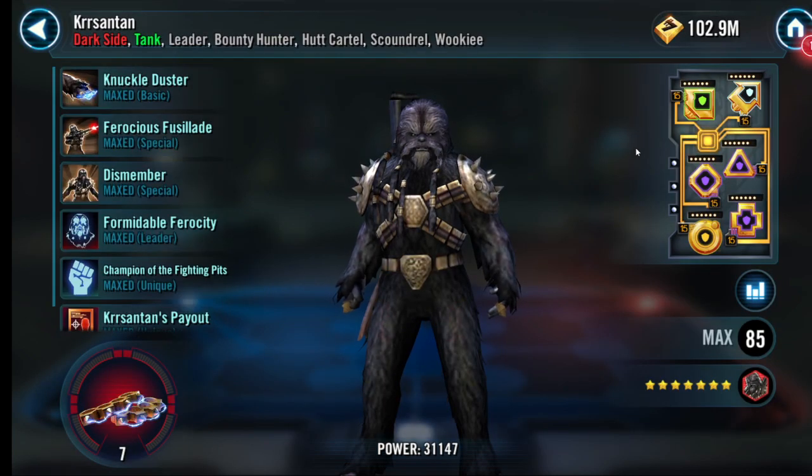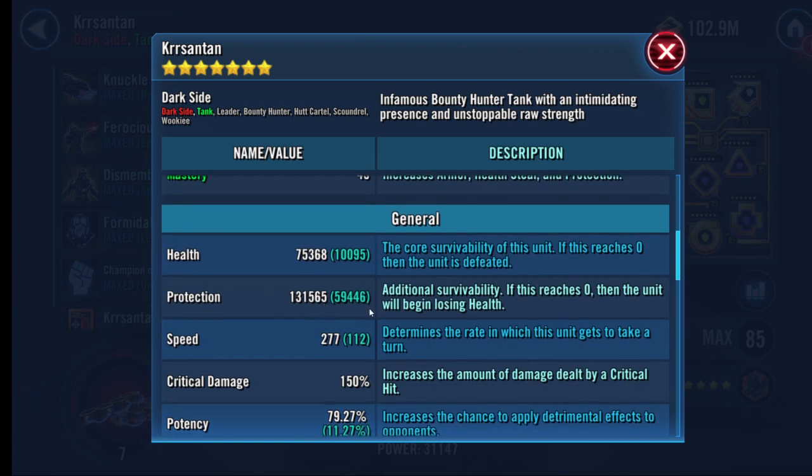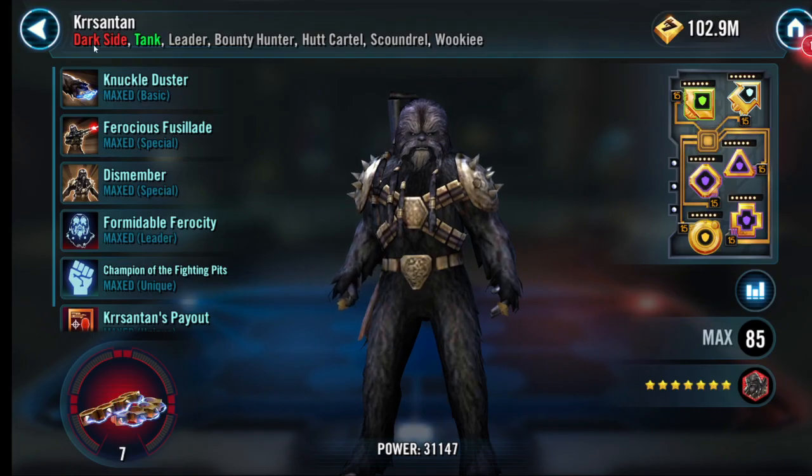Looking at Krrsantan — this guy has his team modded very well. This is going to be a thick, annoying Krrsantan. R7 Krrsantan — you should have him at R8, R9. Even if you can't get through Krrsantan, it basically just guarantees Jabba is going to be able to get to ultimate health protection. Pretty nasty. That's all I care about: survivability. That just means you've got to have good Datacrons.